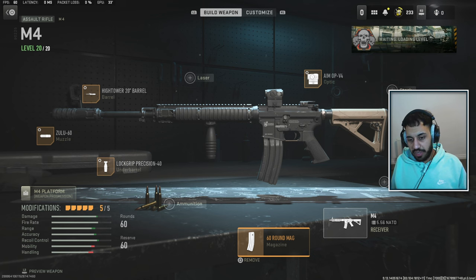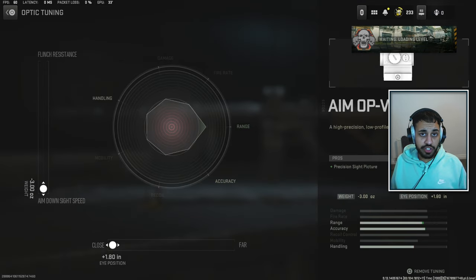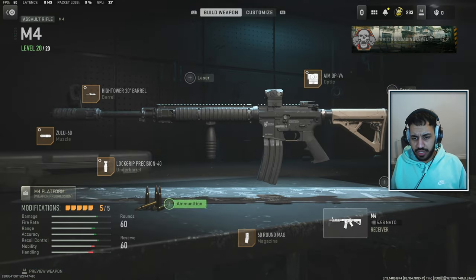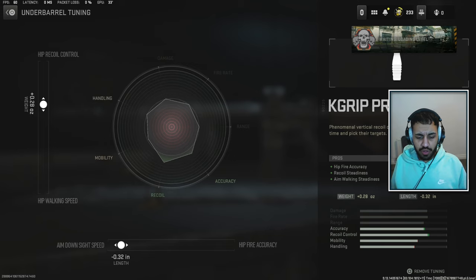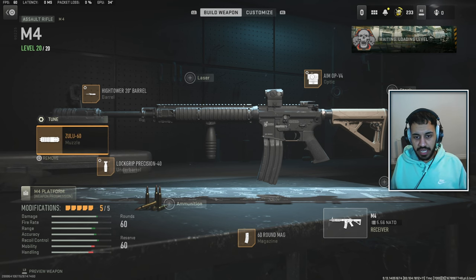The next gun is another beginner-style weapon, very easy to use, and that is the M4. You want to choose whatever optic you like — tuning will be on screen so you can screenshot it. 60-round mags is an absolute must for larger game modes; if you're playing solos or duos, 45 should be enough. Then we are using the lock grip for the underbarrel, because it's the best. Tuning is more towards aim down sight speed at the bottom and more towards hip recoil control on the left — it does help with standard recoil control as well, not by much, but definitely a slight amount.